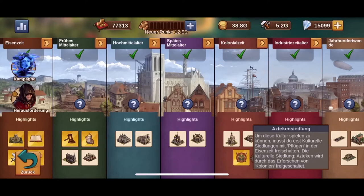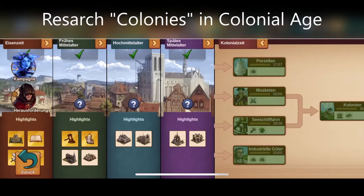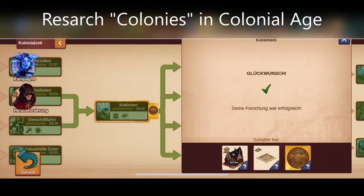You can get access to a fourth cultural settlement, the Aztecs. Therefore, you need to research Colonies in the Colonial Age.